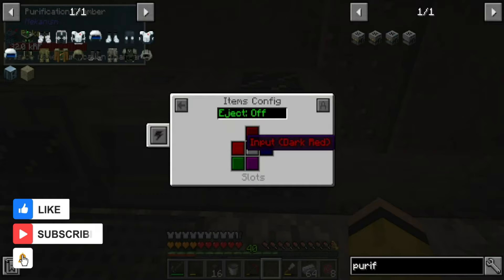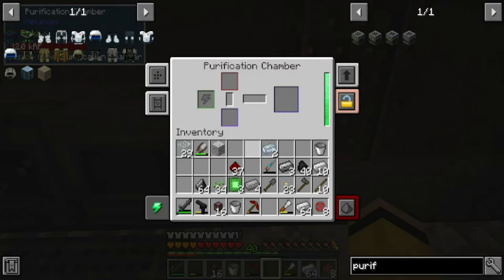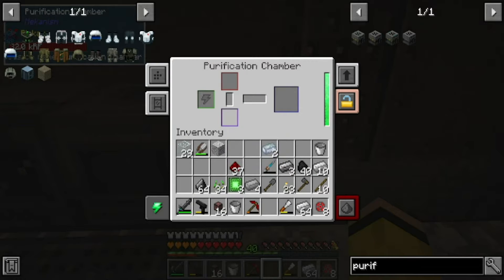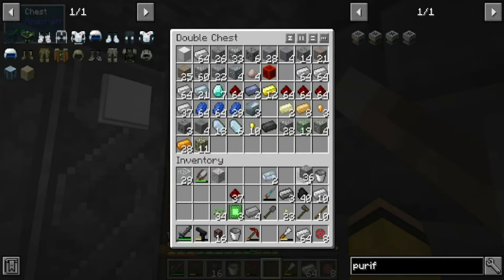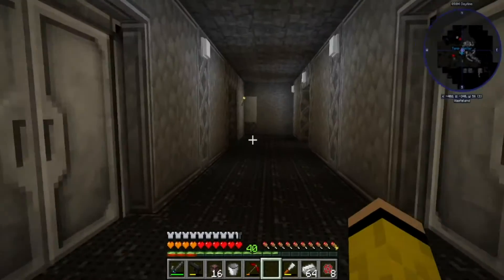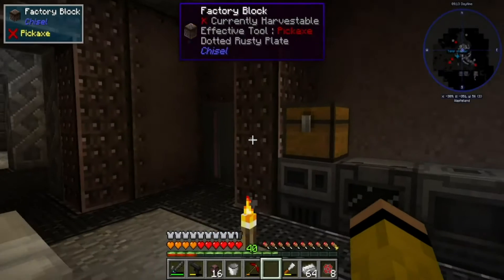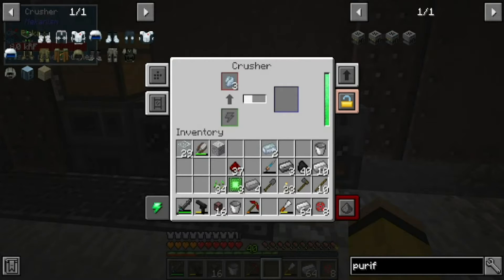We're back and we got the purification set up here - finishing setting it up. This will hopefully give us tripling and we can use the flint, though we'll have to get an oxygen tank in here which means we're gonna have to make an electro separator to make oxygen and hydrogen. We need osmium going with mechanism; we'll gradually get to five which is the max. That should start tripling - it's not eating our power too bad, which is good.